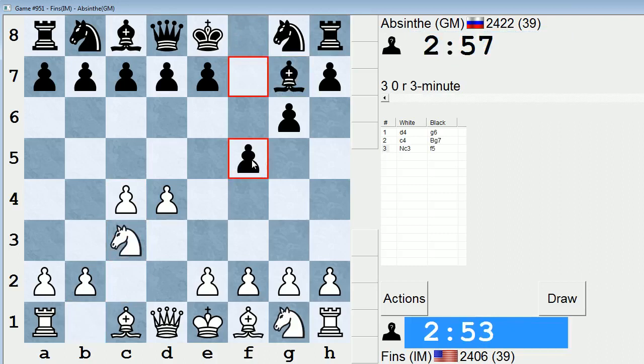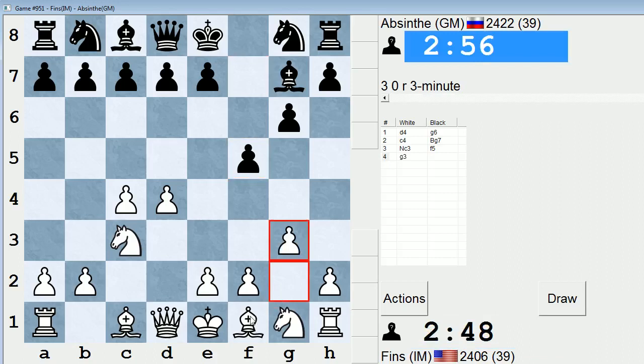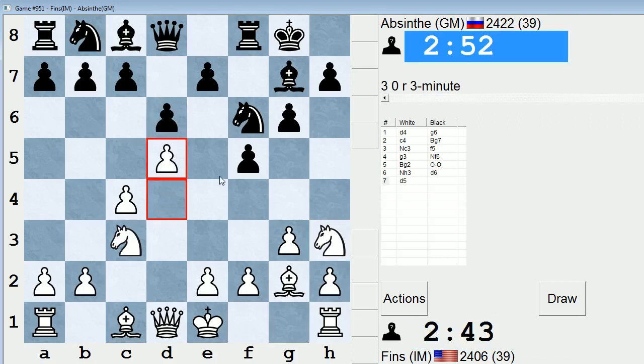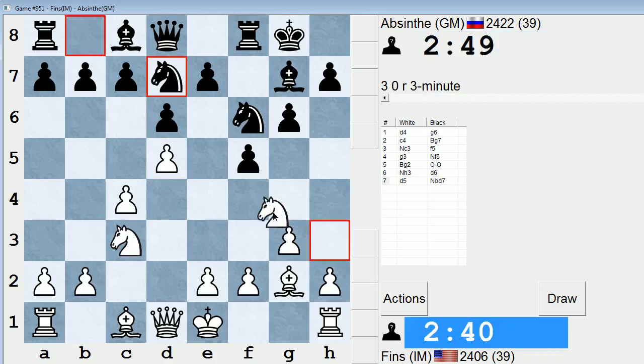Okay, this is interesting. So trying to get into, like, a Weningrad? Okay, I'll just play a mainline. We're going to transpose into a Weningrad variation. I'll play knight h3, kind of trying to direct the knight into f4. I don't really know anything about this variation. Let's go d5 — I just don't want him to play e5. But he can bring his knight into c5 now, is the thing.